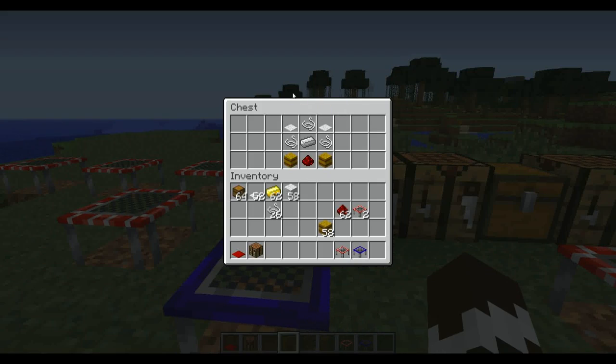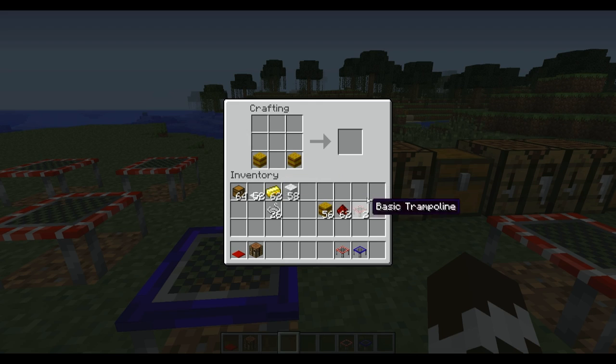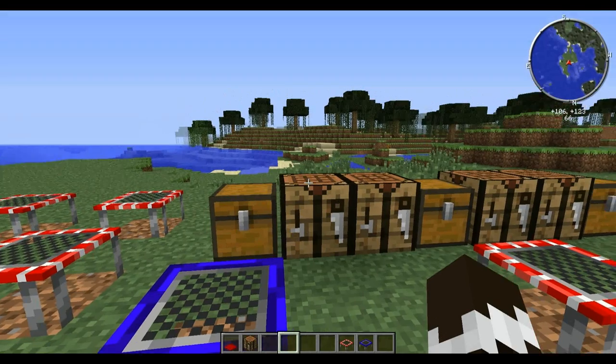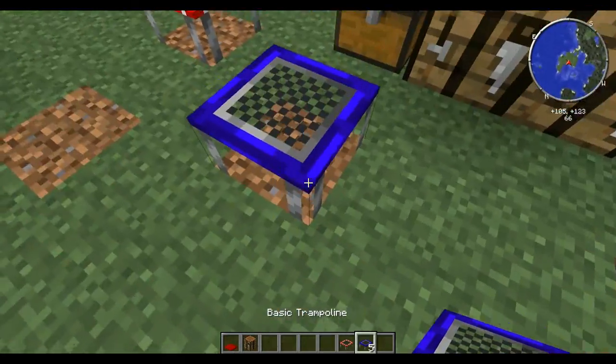Here's how you make it: two carpets, one string there, one string there, one string there, one iron, one redstone, and two hay bales. So put the hay blocks here, redstone goes here, and the carpet goes here, and that will get you four basic trampolines.